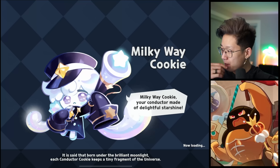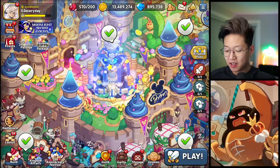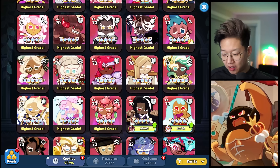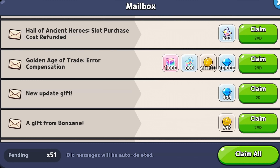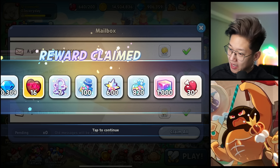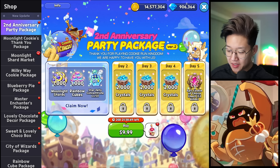What else do we have? Level 75s - they just brought level 70s. We don't need a level 75 Muscle Cookie, he's at the perfect amount of levels right now. Golden Age of Trade error compensation - fair enough.